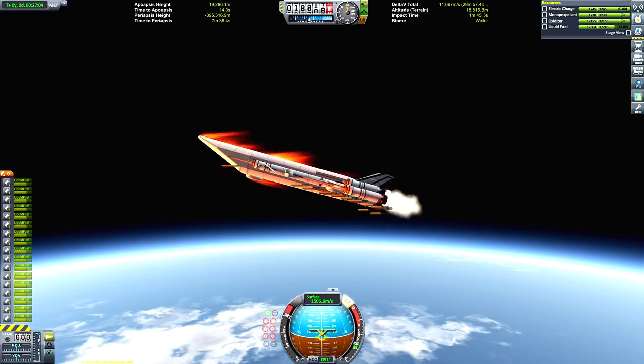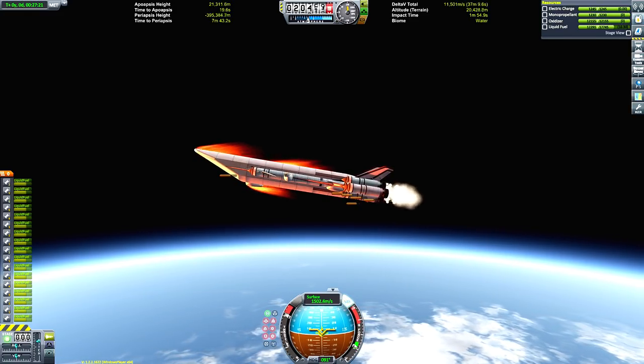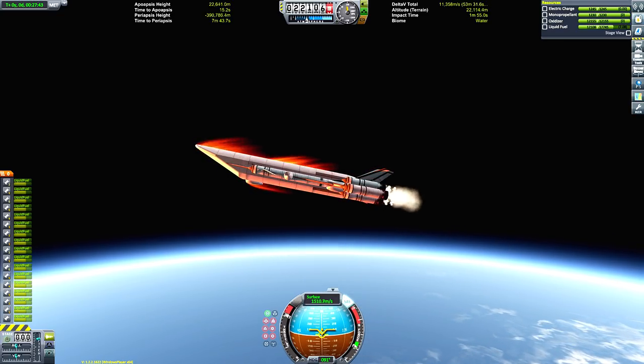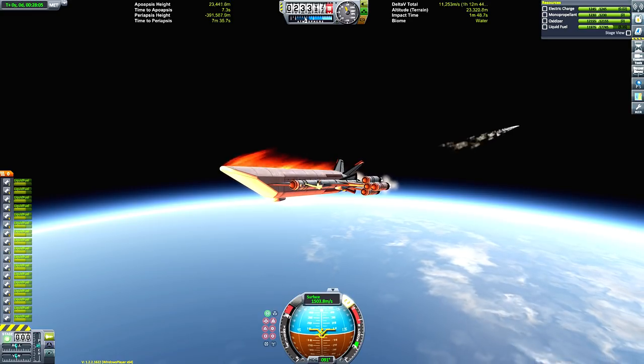One of the nice things about this aircraft is that we can build up a pretty impressive amount of speed — 1500 meters per second just then. Over the previous updates, heating has been buffed a little bit, so we can get to quite a bit of speed. We want to be getting as fast as possible on the air-breathing mode alone, because the closed cycle mode of the RAPIERs is not very efficient.